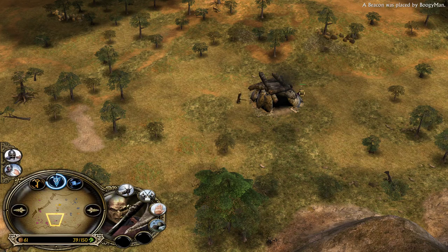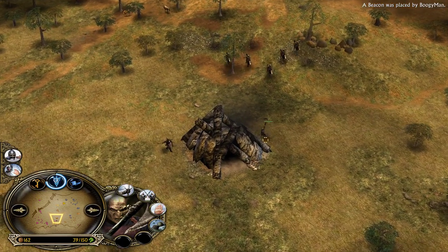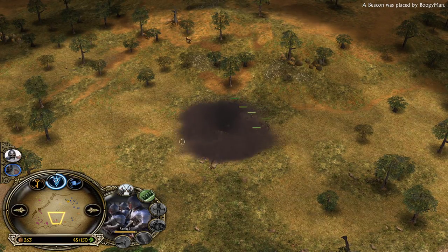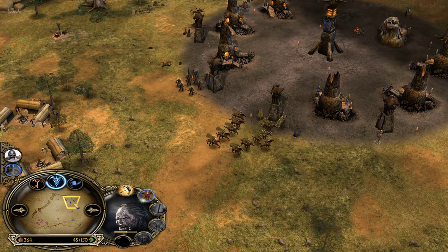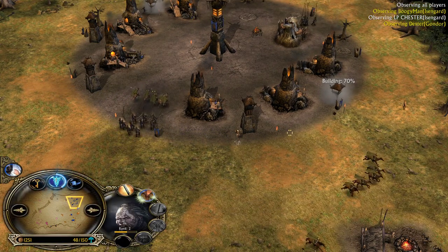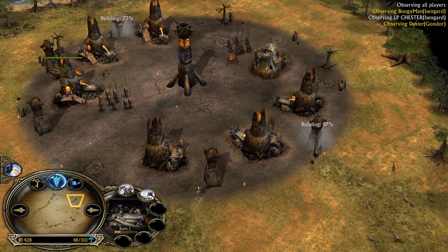LP Chester is creeping. I hope Boogeyman is not going to steal the creep with the Builder. The Gondorites are able to secure the last hit — all the money goes to Dexter, which is a great situation. WarChant has been used on the army. We have 3 Rohirrim with Heavy Armor purchase, but no Forge Blaze yet — that's going to limit their damage. They'll need a bit more time to take down the towers.